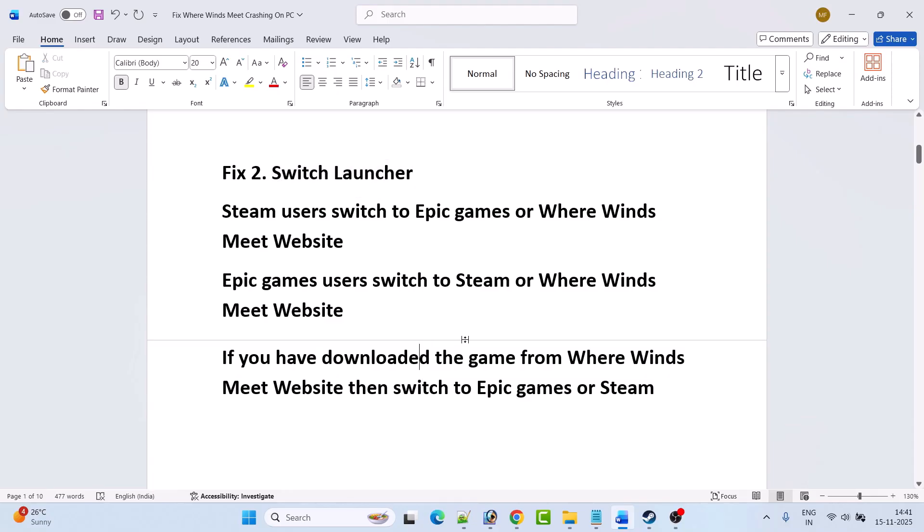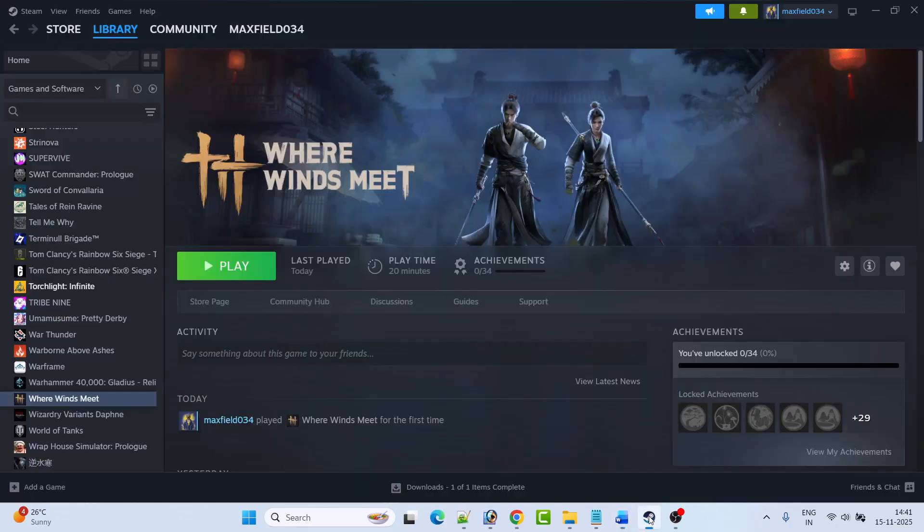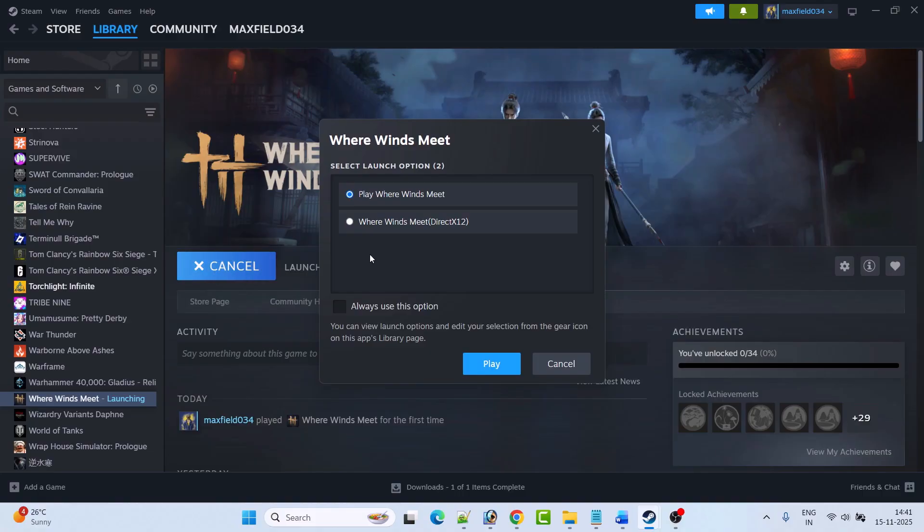Fix three is to play the game using DirectX 11 or DirectX 12, or vice versa. Open Steam, go to Library, select Where Winds Meet, and click on the Play button. You will get a launch option dialog. If you're playing with the first option, switch to the second, or if you're playing with DirectX 12, switch to the first option, and check which one works.